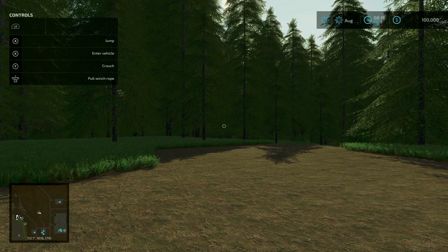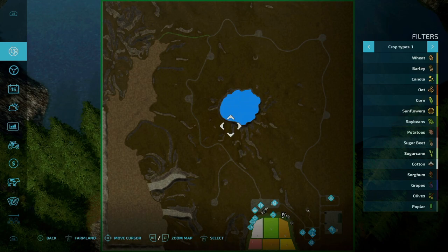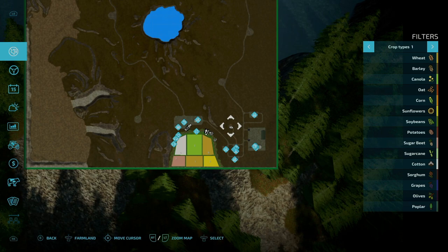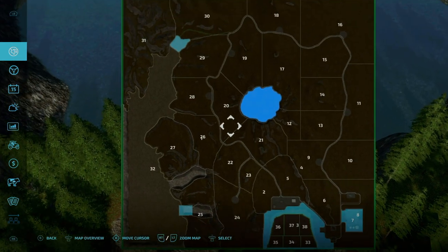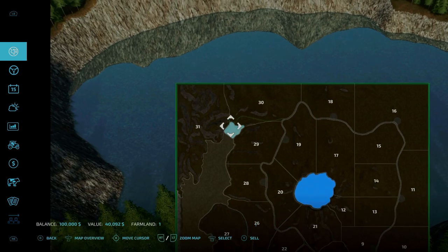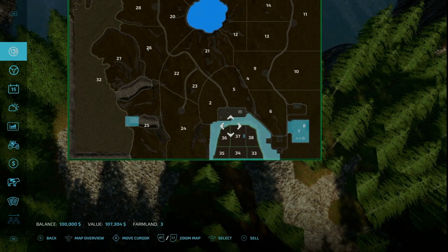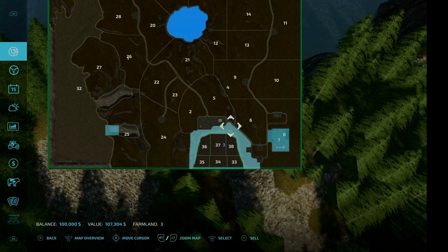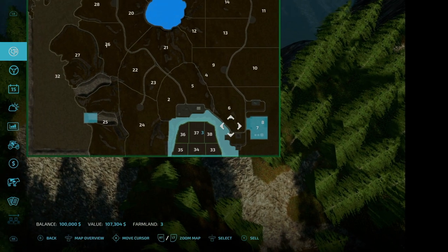Looking at the map, you start out in the southeast corner and you begin by owning farmlands number one, three, and seven. Number one is all the way up here — just the starting portion of the dead forest. Number three is right here, forming the outer perimeter of the fields that includes your farm. Number seven is where the biogas plant is, and you do start out with that biogas plant.